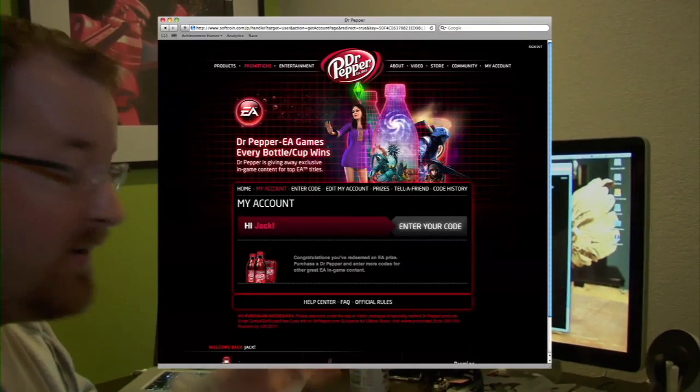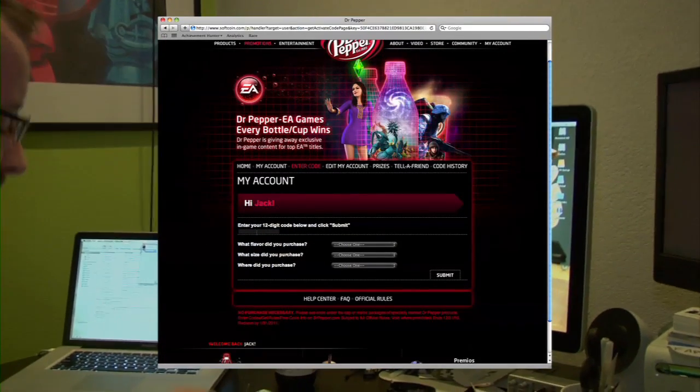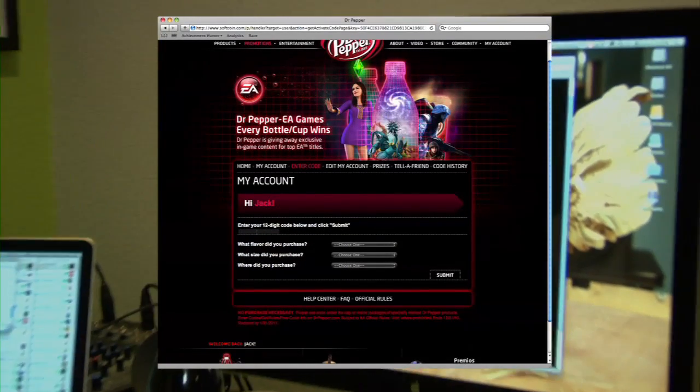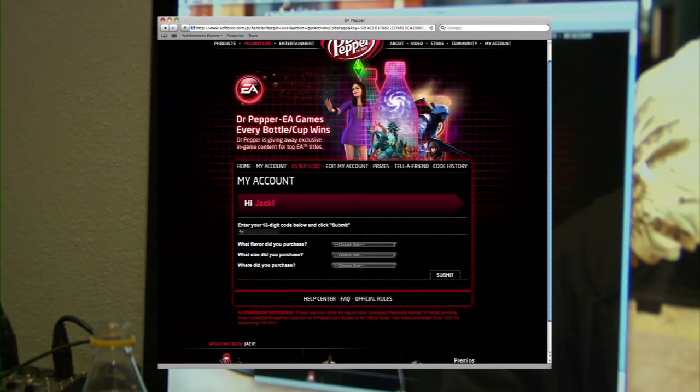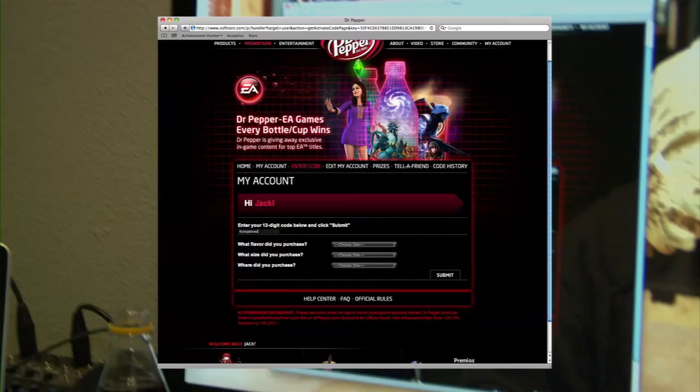Once you sign in here, there's a field that says 'enter your code.' So we're going to hit that button, and then it's going to say 'enter your 12-digit code.' We've got our 12-digit code on the cap — we'll enter that. That's 4-Y-T-S-Q-E-R-9.